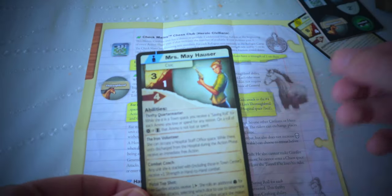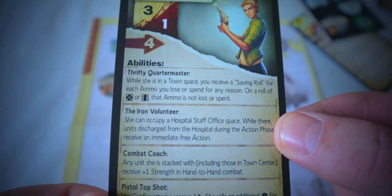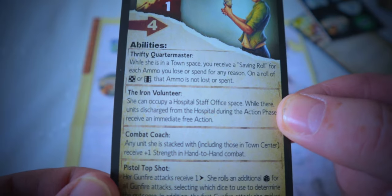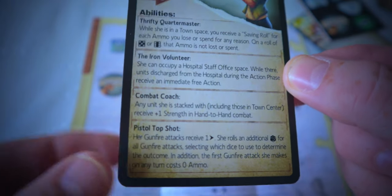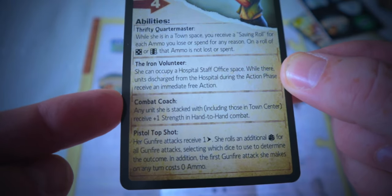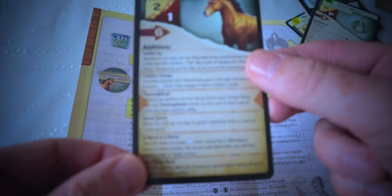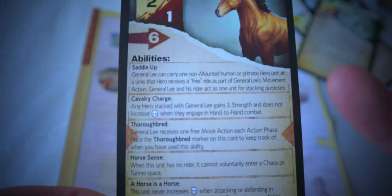Mrs. Mayhouser: as a Quartermaster while she's in town, for each ammo you lose or spend for any reason, you receive a saving roll — on a five or six the ammo is not lost or spent. She's also a Combat Coach: any unit stacked with her receives one additional strength in hand-to-hand combat. Pretty handy stuff.